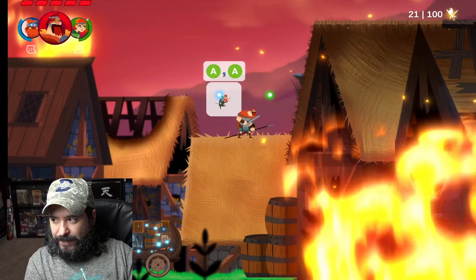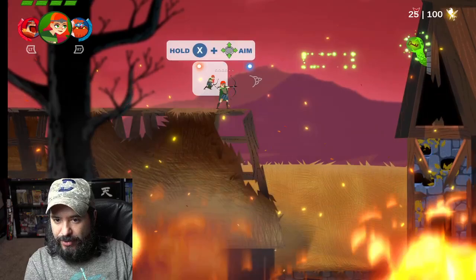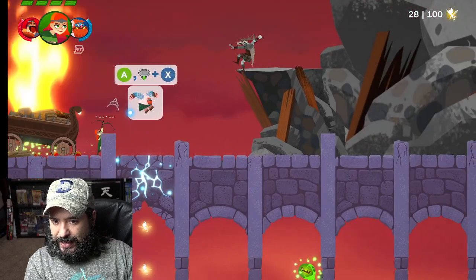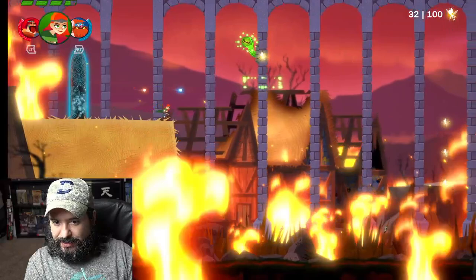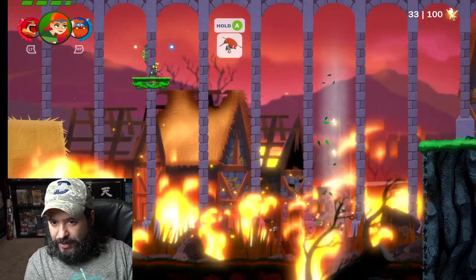Let's switch. Alright, so double jump — nice. We got a double jump. Hold X to aim. So one of them is an archer, one of them is like a brute strength guy, and one of them is a sword guy. One hit kills. Let's switch. Look at the graphics, look at the animation of the fire. Slight puzzle elements as well.